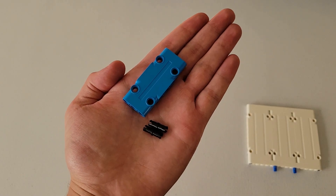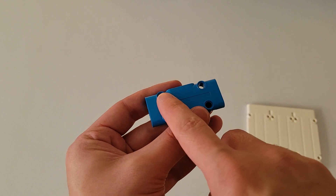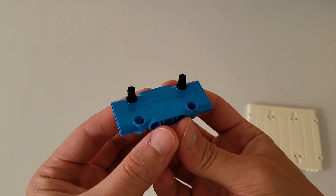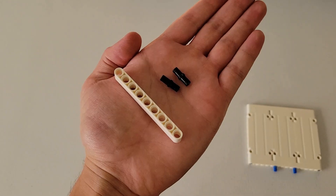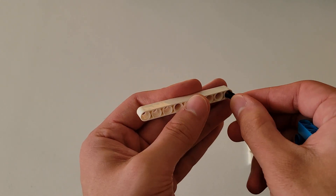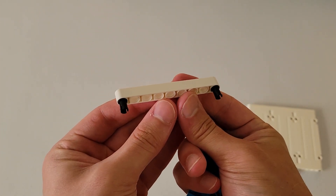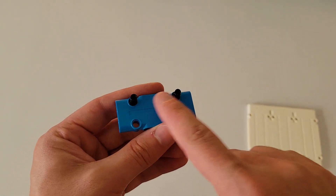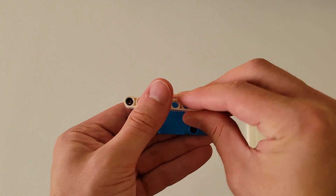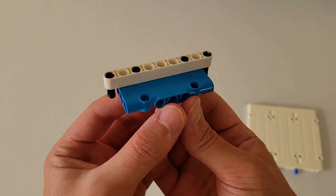Now you'll be needing one of these small blue plates and two of those black pins. Insert those black pins into the two holes on the top face of this blue plate — right here and right here. It should look just like this. Now you'll be needing a size nine white beam and two of those black pins. Insert a black pin into each end hole of this white beam, just make sure they're on the same side. Then take this piece you just made and put it onto these two pins, making sure the two black pins are faced downwards. The final part should look just like this.